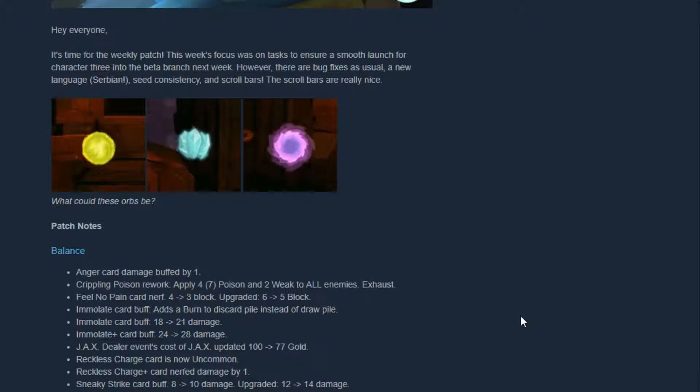Crippling Poison is the exhaust card now. No Pain card nerf — that's Ironclad. I think it got nerfed from four to three blocks, and the upgrade got nerfed from six to five, so basically a one point nerf.